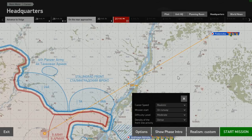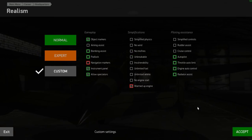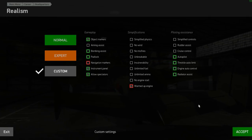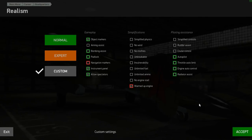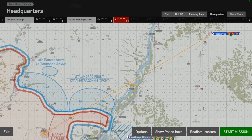Our options: career speed realistic, mission start on runway, difficulty level moderate with dense front-line activity. I use a custom setup — object markers on for obvious reasons, instrument panel on (though I should probably turn that off), spectators on for third-person cameras. The only aircraft change is I run with a warmed-up engine, because the campaign puts you on the runway with engines already running and all AI aircraft are already warmed up — no time to taxi and warm them.